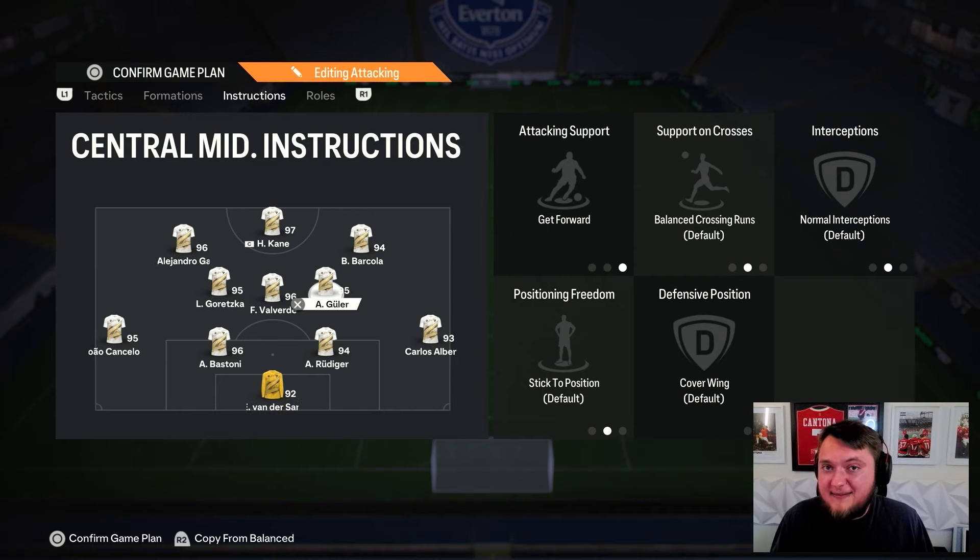Okay guys, here we go. First game now coming up with Arda Güler. I've got the Belgium game on — Belgium are actually losing 1-0 to Slovakia right now, and Slovakia don't look half bad. That Hansko isn't just good on FC24; he's very, very good in real life. Anyway, let's get into this game and see what Güler can do. He's definitely left-footed, so maybe it would make more sense to play him as a left-centred mid.